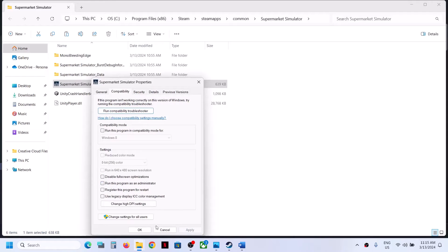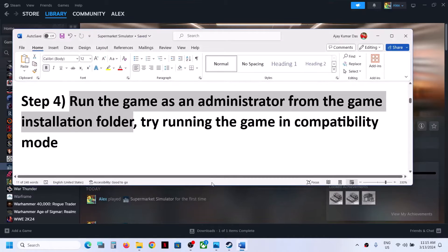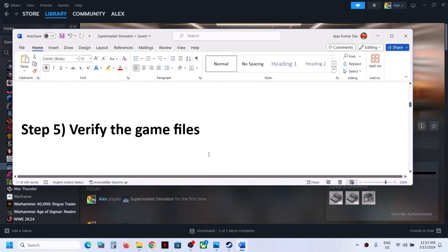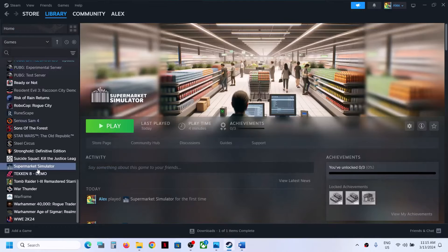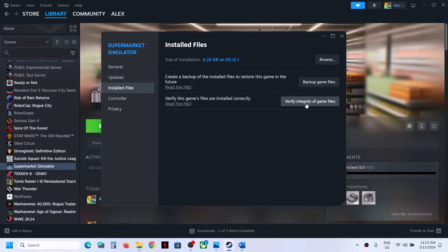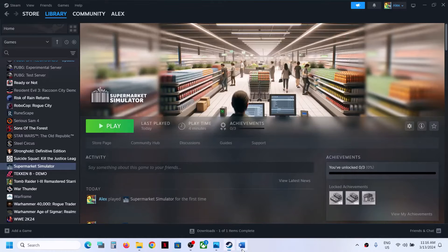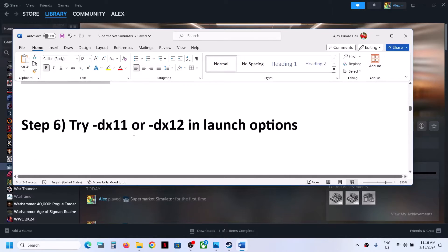The next step is to verify the game files — this is important. Right-click the game in Steam, select Properties, go to the Local Files tab, and click Verify Integrity of Game Files. Once the verification is 100% complete, launch the game and check.